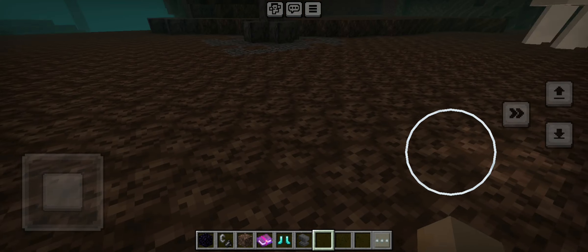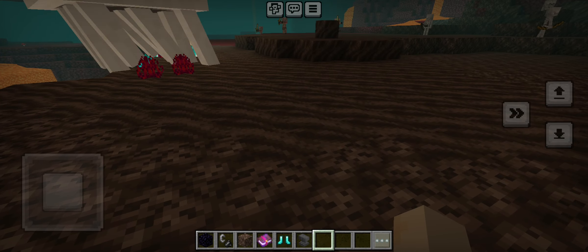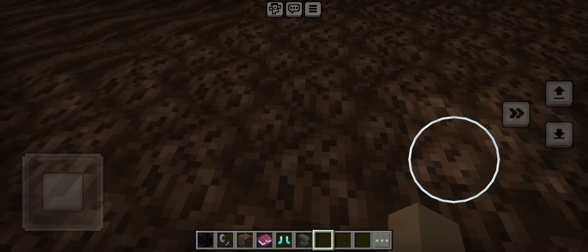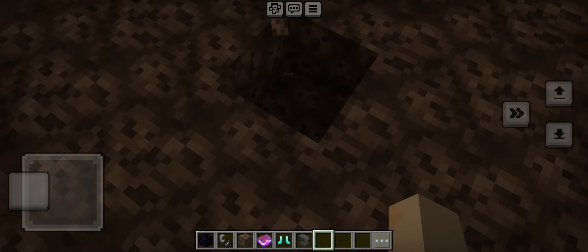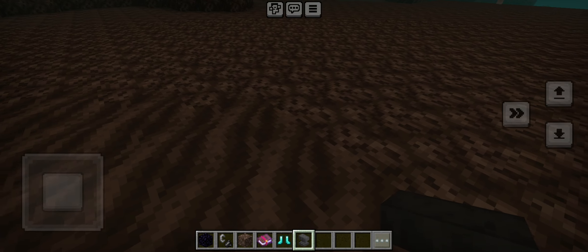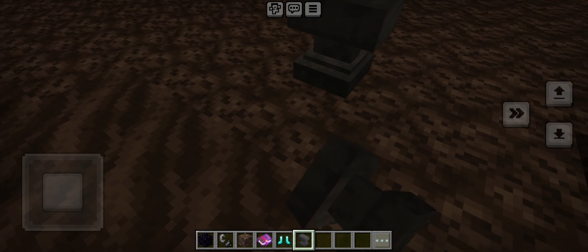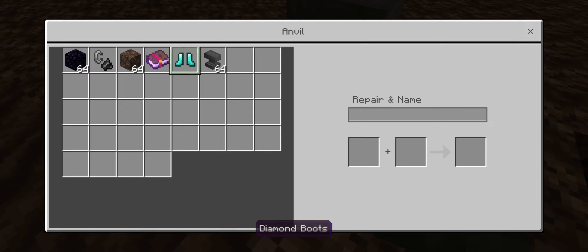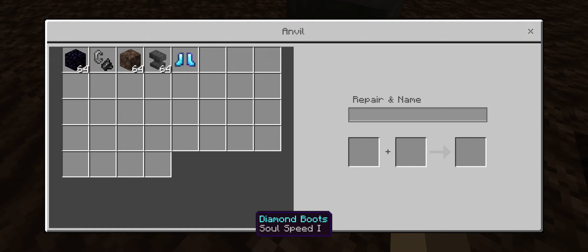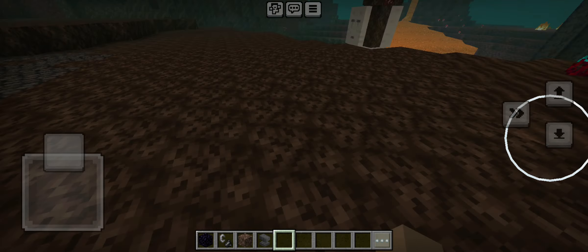So I'm in creative mode — that's okay. How could we get souls out? If you enchant your boots with Soul Speed and walk over soul sand, something interesting happens. Let me put on the Soul Speed boots and check what occurs when you walk over soul sand.